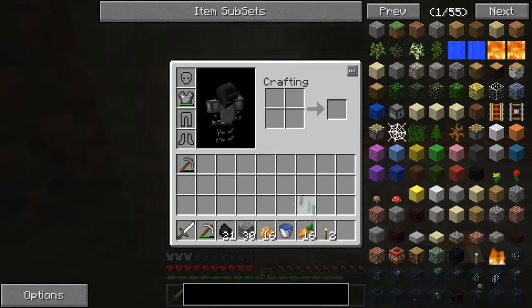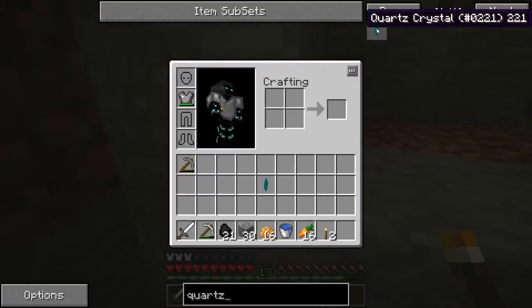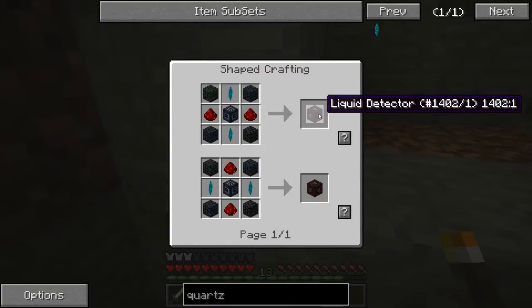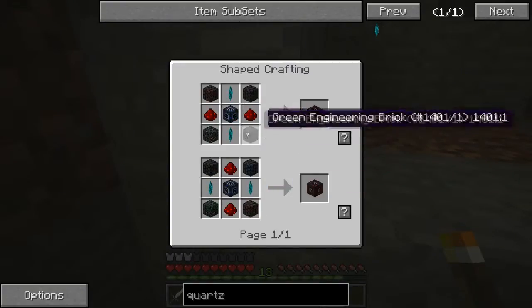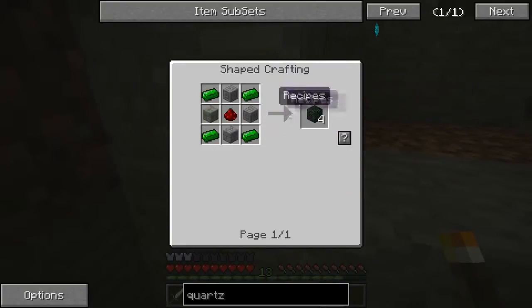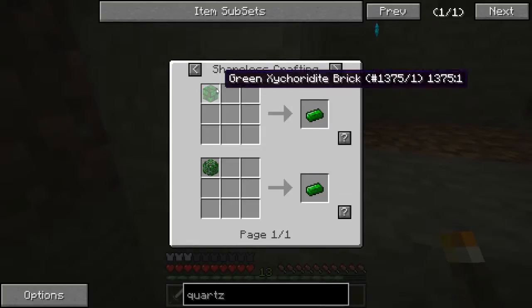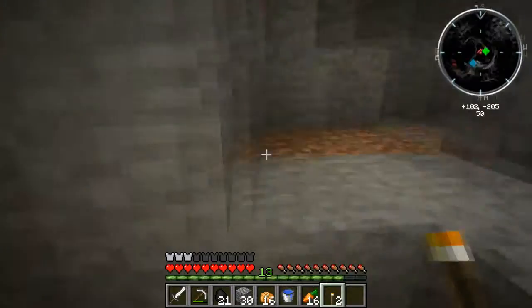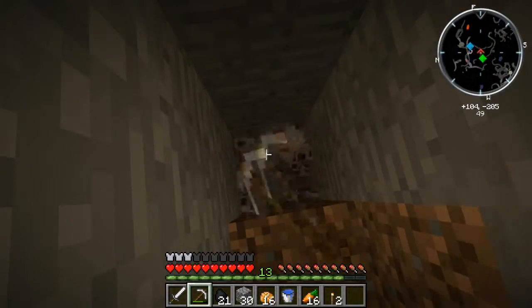Quartz crystal — doesn't look like there's a use for this. Oh wait, liquid detector. Why would you need a liquid detector? Green engineering brick, excoride, excorium — oh, that's what excorium's for. Makes sense. I guess it's not entirely this.